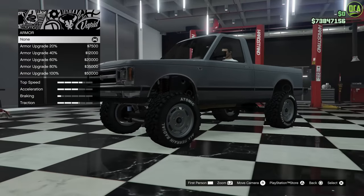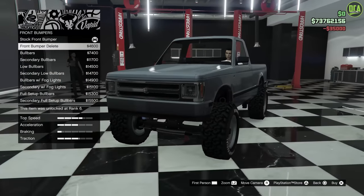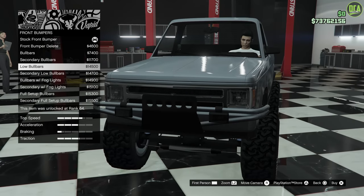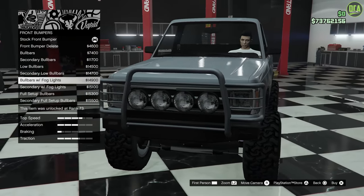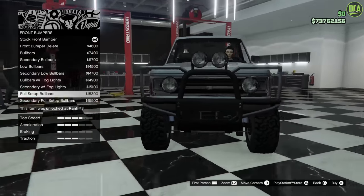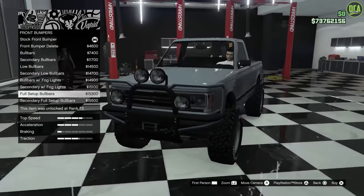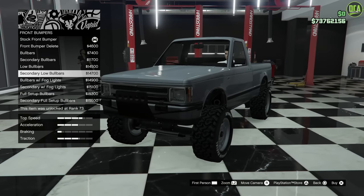We've got armor, brakes, front bumpers. We got front bumper delete. Bull bars — these are just copied over from a lot of other off-roaders. This one's pretty cool, the bull bar with the fog lights. That one looks weird — the full setup almost covers the headlights. I like the bull bar with the fogs.